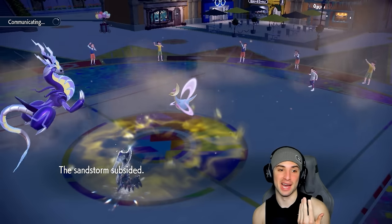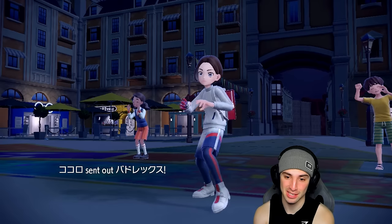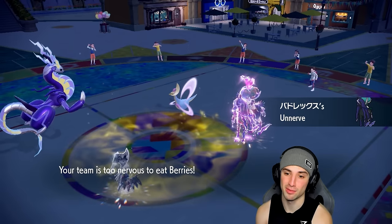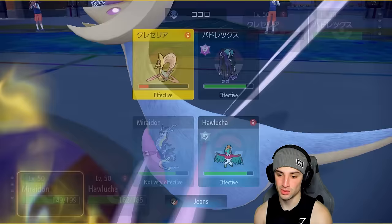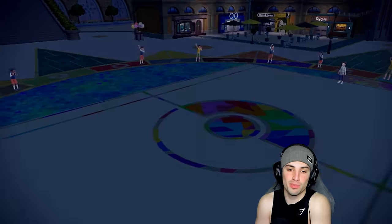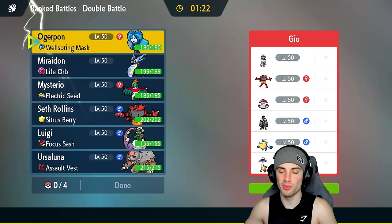Now sitting here hoping Hawlucha outspeeds and they don't go into Trick Room. Calyrex might be faster than my Miraidon in all honesty. Should I take out Cresselia? I have Ursaluna in the back end as a Trick Room check. We're going into Electro Drift and I'll Detect my Hawlucha — and they cancel the battle. Weird one, but we grab the upper hand — one and one. We had Ursaluna in the back for the exact Trick Room purpose. Every situation was covered. On to match three.